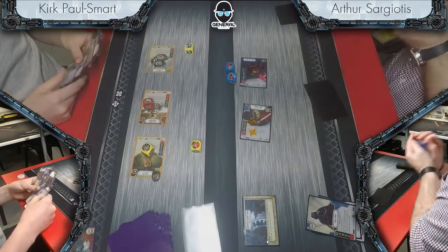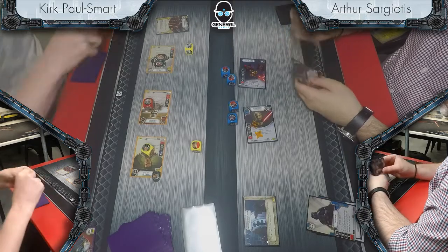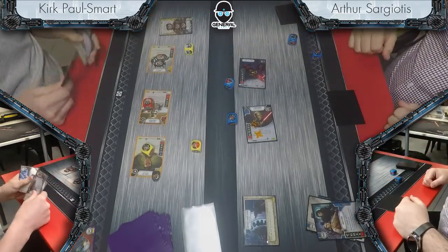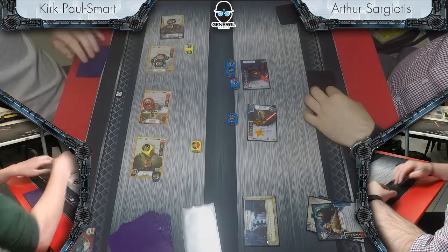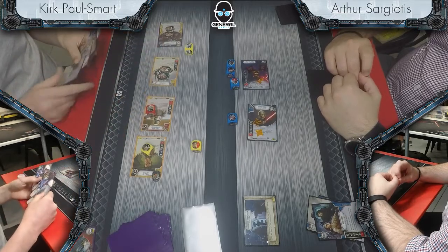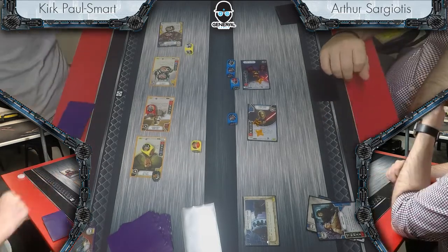Instead of playing Force Choke and developing his board, Arthur dealt two damage and prevented two damage. I probably wouldn't have taken that line — you really need to be trying to get cards in play. It's a tough call because if you tap out and pay two resources to develop Force Choke, Kirk now knows you have nothing you can do at this moment. But now is the best time to do it — Kirk has no upgrades in play, his damage is all vanilla. This is a bare-knuckle fistfight between two decks. Neither deck has upgrades in play, but I know who I'd back in that ring.